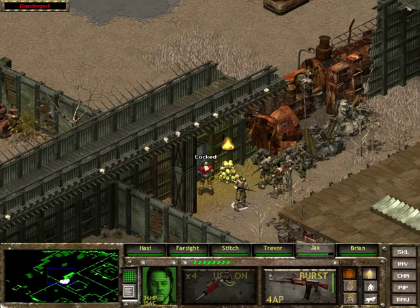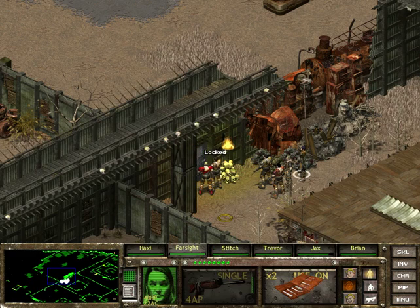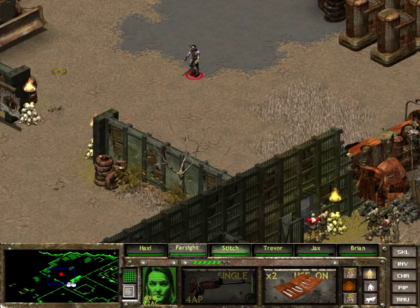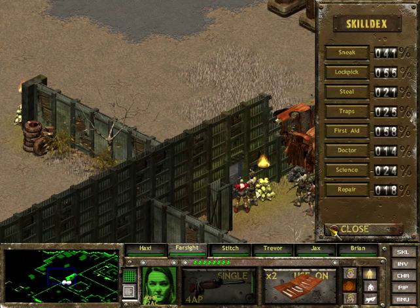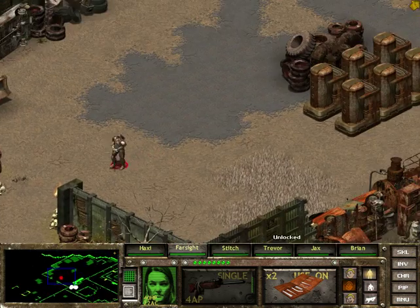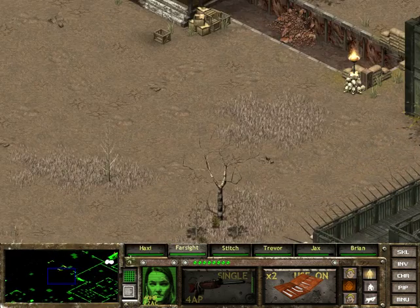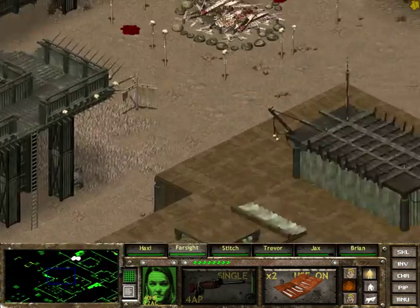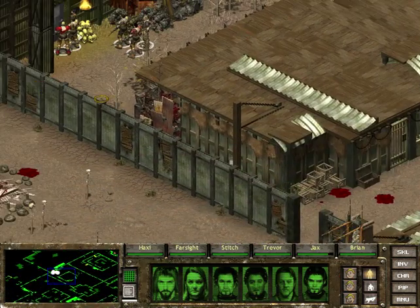Jax had a go at the lock but couldn't open it. What about Farsight - can you use your Jedi skill? She can open it - that's good to know. Unlocked. I'm sure this must be another entrance. That's a really good entrance actually - lock-picking your way through there rather than going through all this minefield nonsense. I'll come round now to finish those bandits a little bit later.